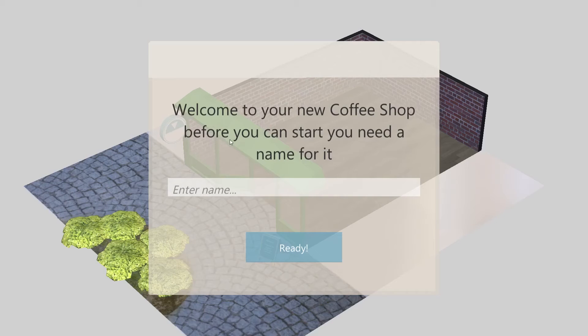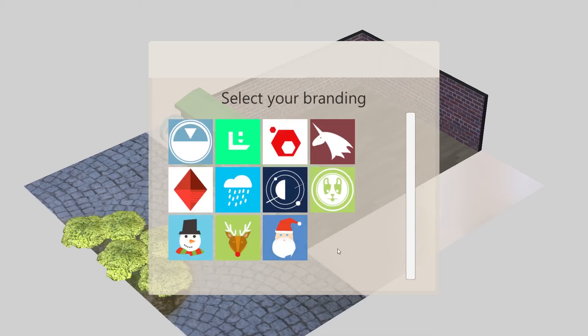Welcome to your new coffee shop. Before you can start, you need a name for it. Let's go for Penge Beans. This is a depressingly short amount of letters — so it ruled out Penge's Big Beans and it ruled out Central Twerk, which was a shame. But Penge Beans with a capital P looks kind of cool and modern and funky, but also classical and traditional. Ready.